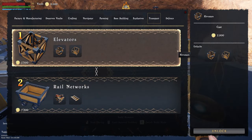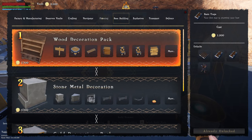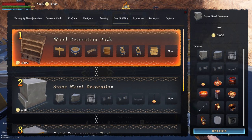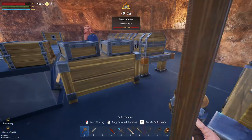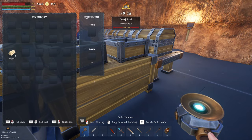We can unlock something else - so we can unlock the elevators. We've already unlocked the basic defenses which we're going to be putting down. With the decorations pack we can unlock the stone decorations because we're going to be building in stone - I kind of want to have that unlocked. There are other things that people need a lot better, but let's just deposit all of them.